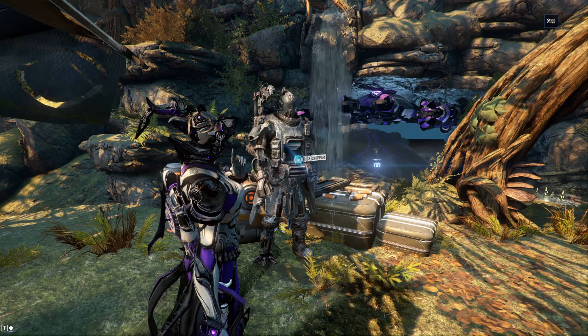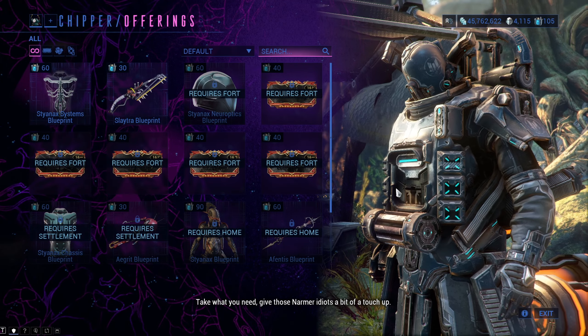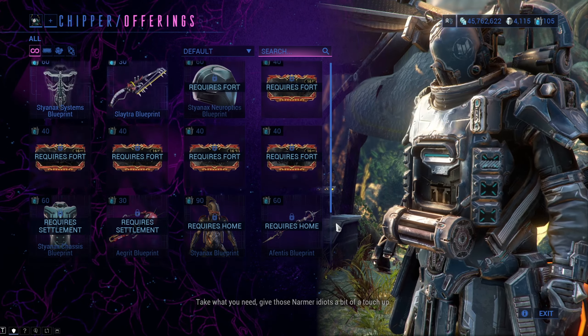By leveling up the Garrison you will unlock Chipper, for example. He will sell us stuff for Stock, a currency Kahl and his gang uses.